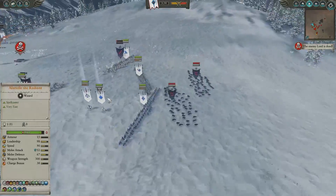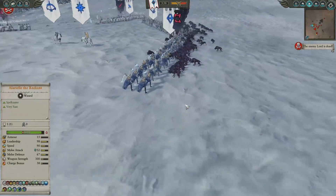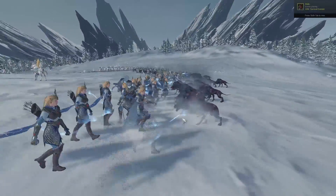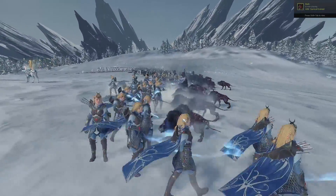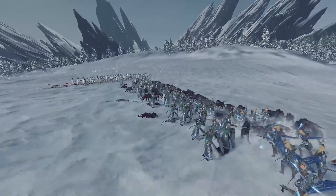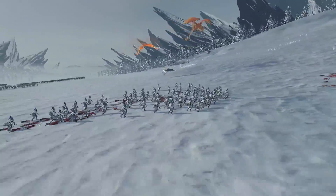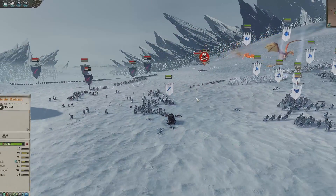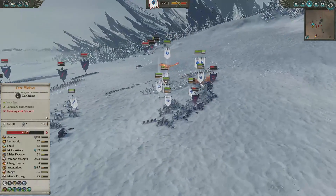That is pretty much the Vampire Lord. But now my opponent has started sending in his Dire Wolves, and the Black Coach is in the middle of the fray as well. We send the Spearmen after the Black Coach to take that out. The Dire Wolves actually get into the back of our Sisters of Avelorn. Sisters of Avelorn are more than capable of handling these guys even in melee combat — does shut down their ranged capabilities though. The Lothern Sea Guard are also under fire.